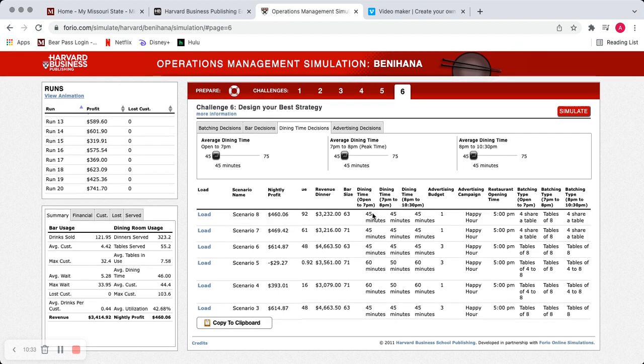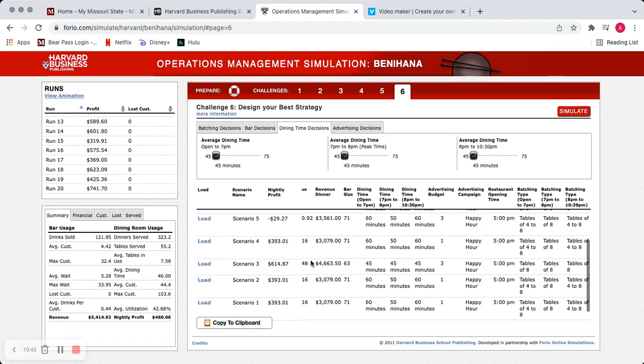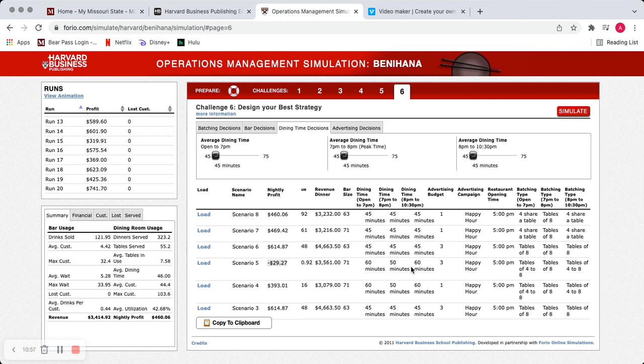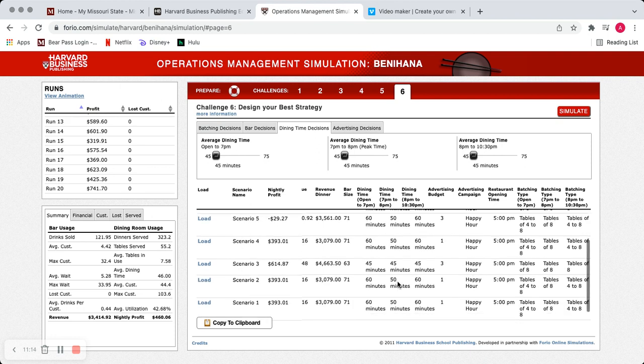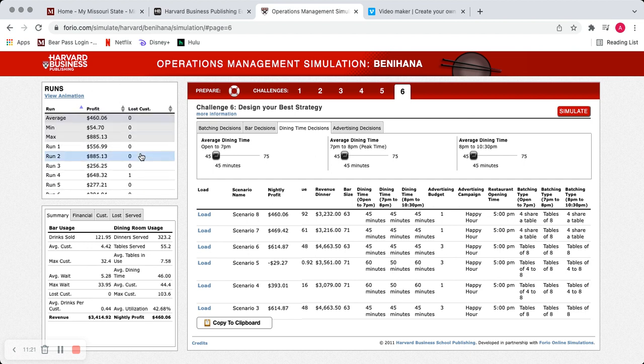The simulation really taught me a lot — I was able to learn the numbers, figure out what works best and why. Scenario five was really interesting: I actually lost about $30 that night. The big factors were likely the long dining time combined with a three-times advertising budget and smaller table sizes. Overall it was really interesting to see what I learned and how I improved throughout the process.